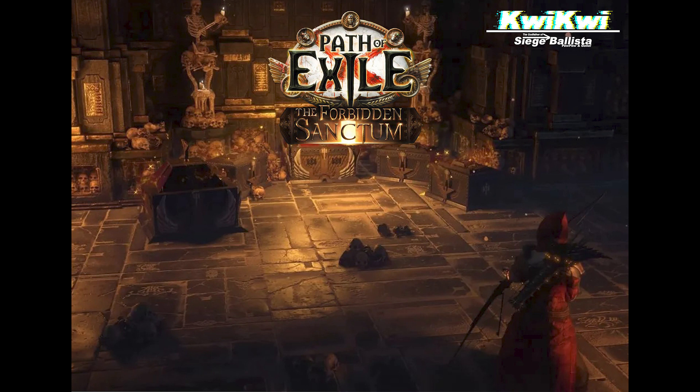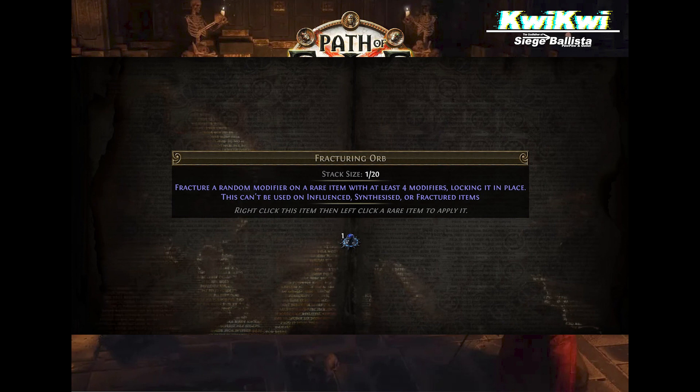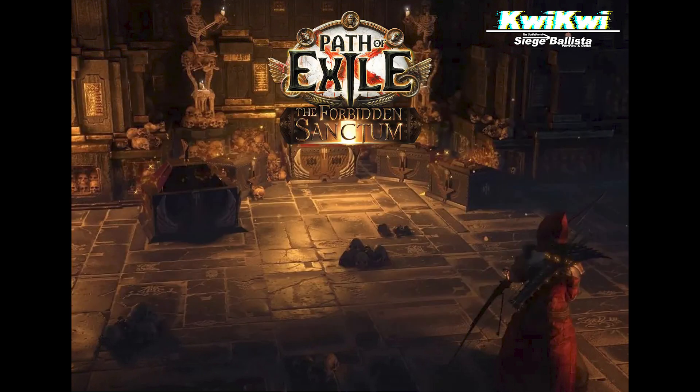The next thing, which is the new things. First the bad news again: we have to farm Harbinger now for the fracturing orb for our chest. But the good thing is we can now synthesize with beast. You have to farm the memory to get those beasts, to get the recipes and change it. I don't know if it's worth it or if the memories are that expensive in the next league, so we will see. But this is already some good news because you can go buy a two or three synthesized item and change the synthesized implicit — and maybe you're lucky and get dope things out of that.